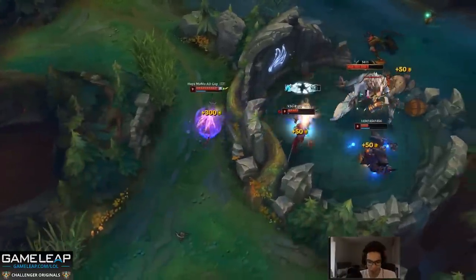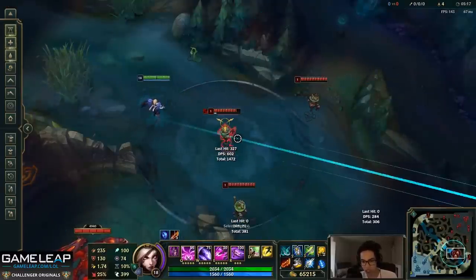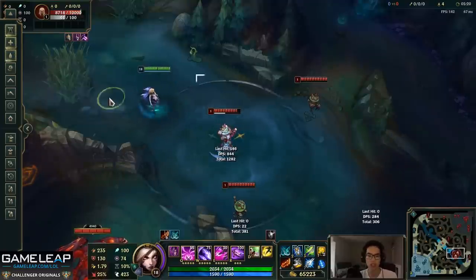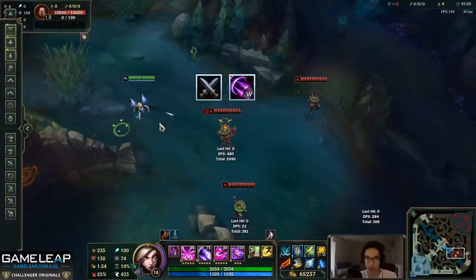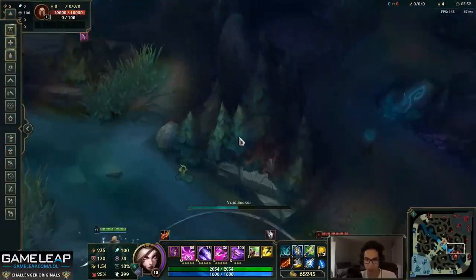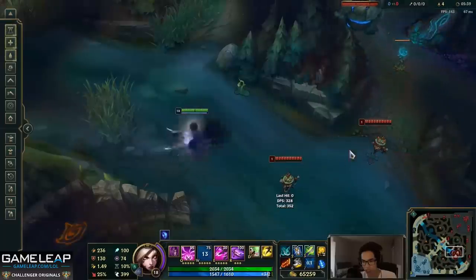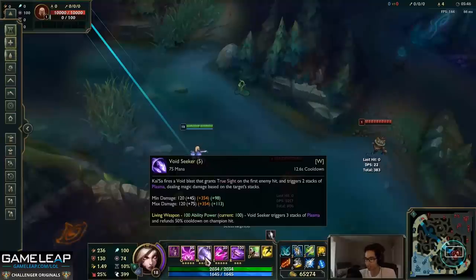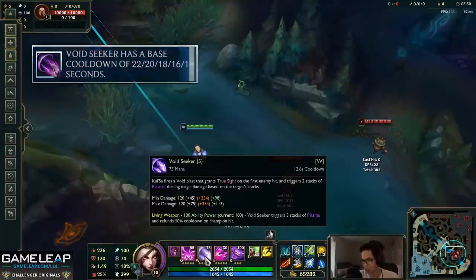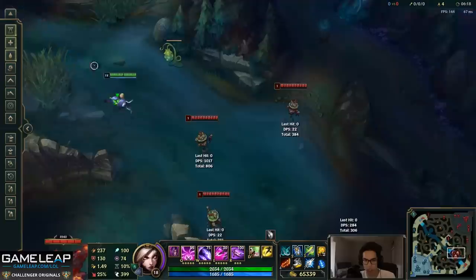All of Kai'Sa's damage comes from isolated Q and passive. In the laning phase it's passive; outside laning phase it's isolated Q and passive — that means five hits. Your W needs to land, otherwise it's really hard to get to five stacks. Auto-canceling is extremely important so you can add a stack on top of landing your W. Don't waste W on a target you're not intending to proc your passive on — it's a 12-second cooldown at max rank.